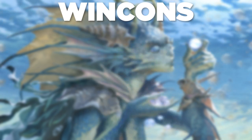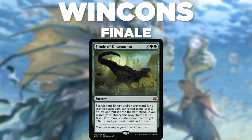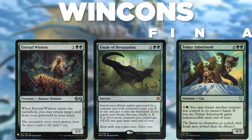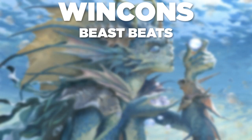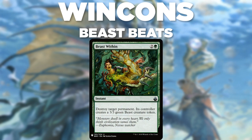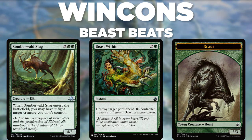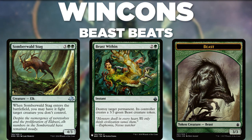So how do you win? There are a number of lines of play available once you have infinite mana. Finale of Devastation will let you pull out every creature in your deck, make them massive, and give them haste — simply cast it, then use Eternal Witness plus Teemer Sabertooth to cast it over and over. You can also recur Beast Within in the same way. Destroy every one of your opponent's permanents, then use Somer Walt's Stag to loop it and kill all your opponent's beasts. This will give you infinite beasts and leave your opponents with no permanents whatsoever.